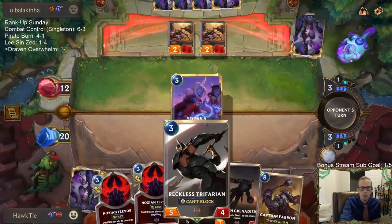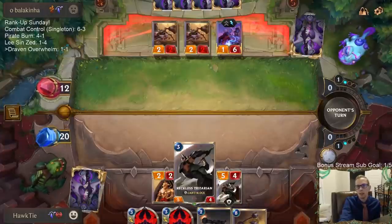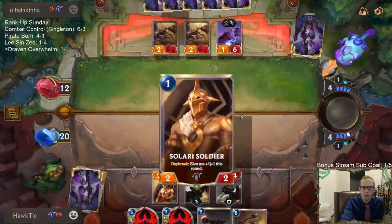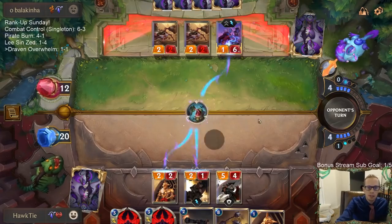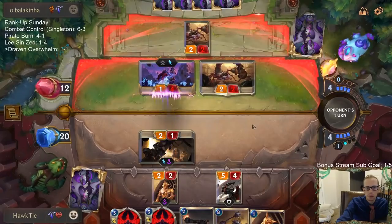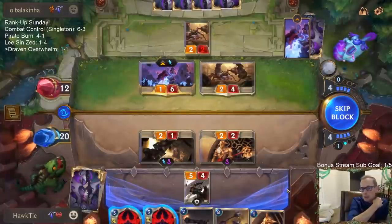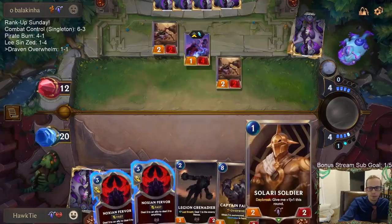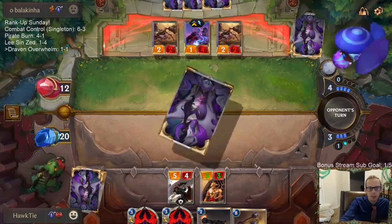Alright, I'm playing against Soraka. I play Grenadier. I can kill Soraka by blocking with Grenadier and then Fervor one of these other things to kill Soraka. They are down to 12 - I don't want to see the 2/7. That's pretty rough. I guess I'm just gonna have these Fervors go upstairs.